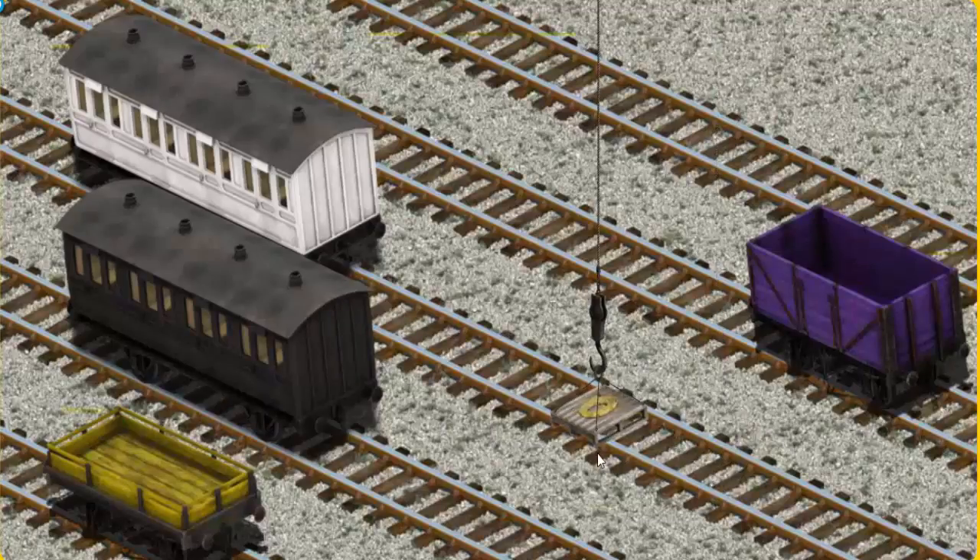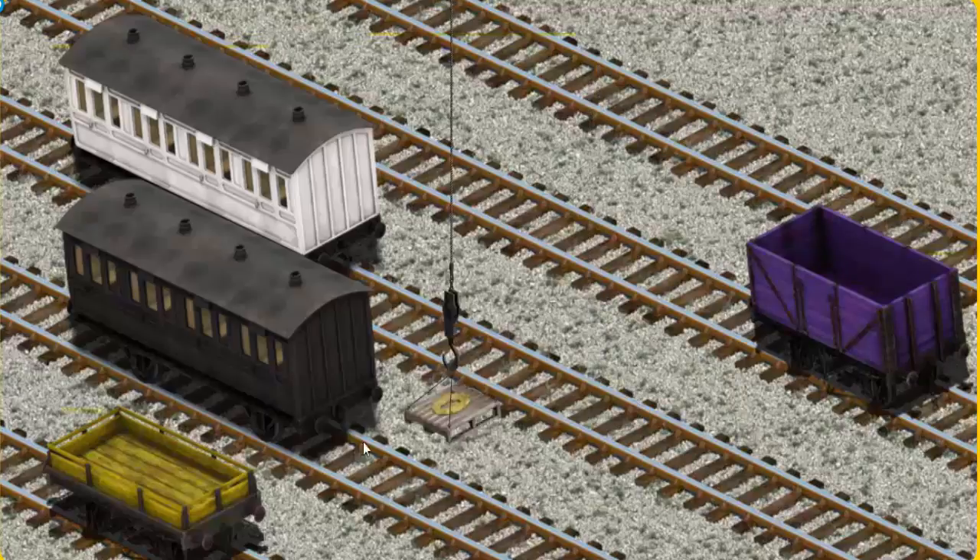Now the cargo must be loaded. Help Cranky find the yellow flatbed. That's it!